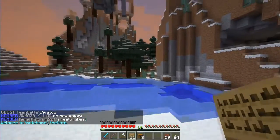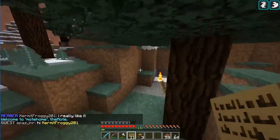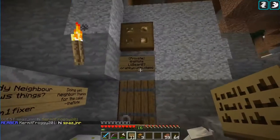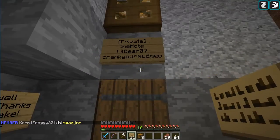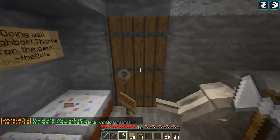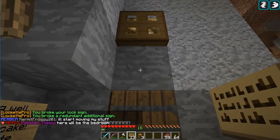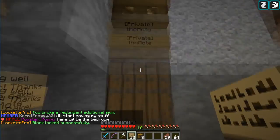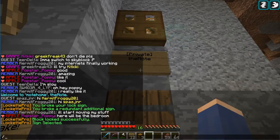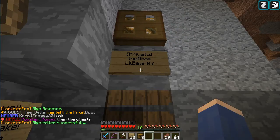Let me go back and show you the doors — there's my construction up there, one of these days I'll actually try to finish it. For a door, the sign doesn't have to be on the door itself — you can put it right directly above, and now that door is locked to me. The exact same process applies: right-click it and then add the same names as before.